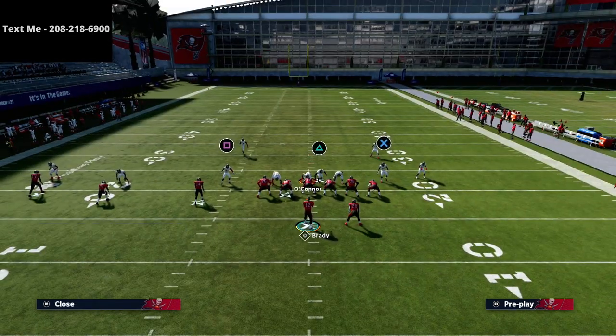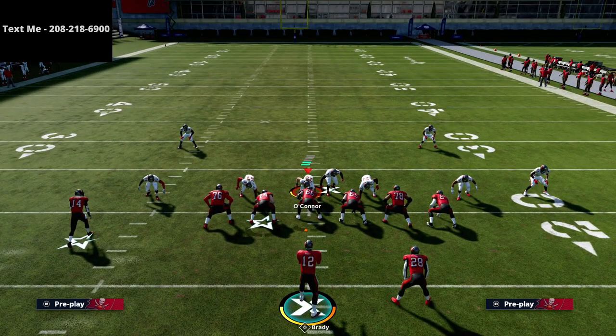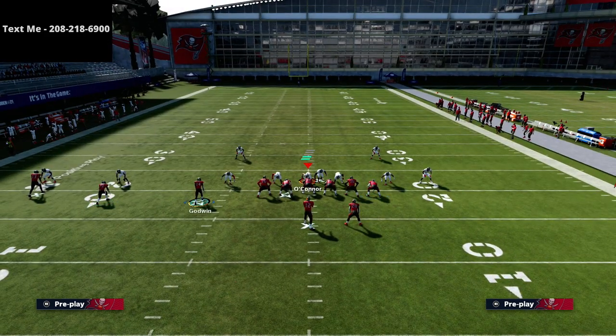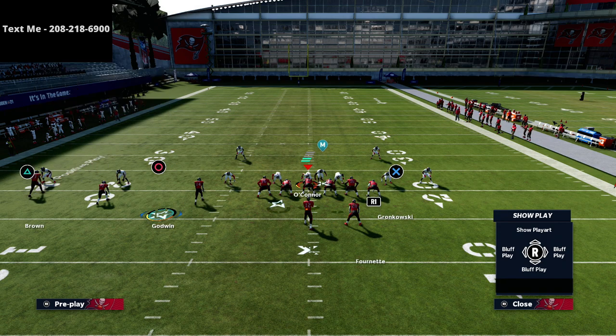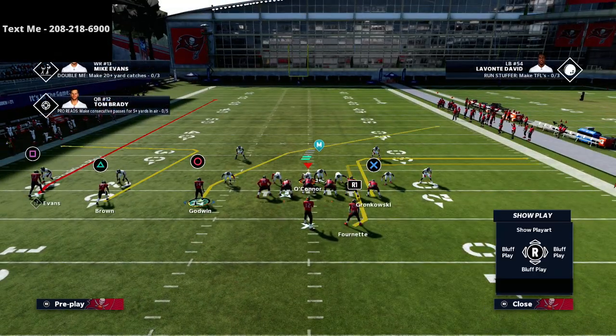The Y receiver is going to run the Y cross, and the opposite side slot is going to run a 5 to 10-yard out route. We're going to do something different in Madden — if we get a man read we're going to run an out route, but if we get a zone read we're going to run a curl route. From Trips tight end, all we're going to do is put the running back on a table or option route, and the rest of the concept is very similar.